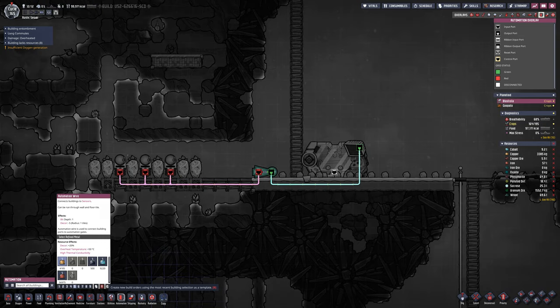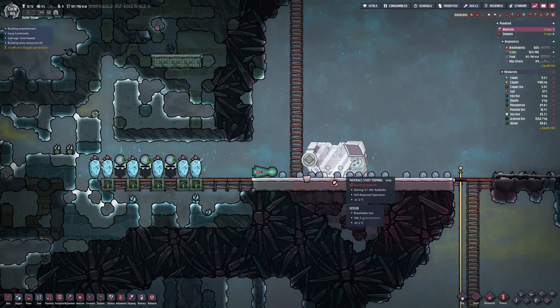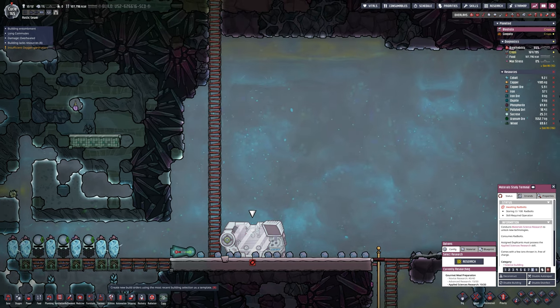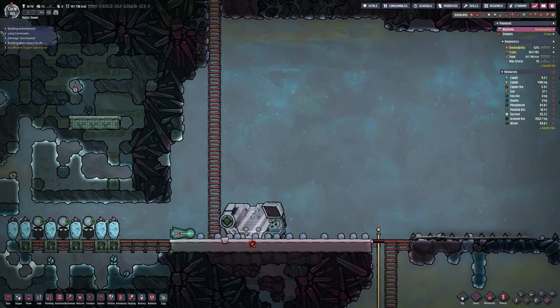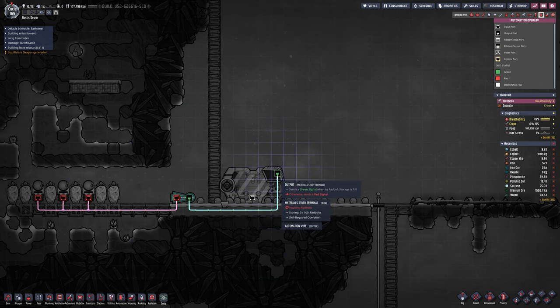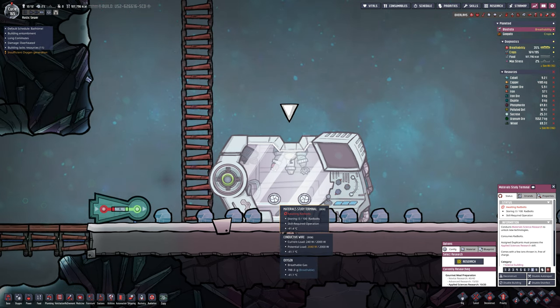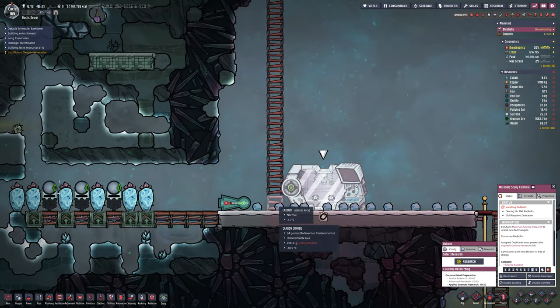When we look into the automations, I've got the green cable coming off that gives a green signal when it's full. Now explain to me why it's giving a green signal when it's 0 out of 100 - it's not full. You can see that too, right? It sends a green signal when it's full and it's not full - so that's why they're not working.